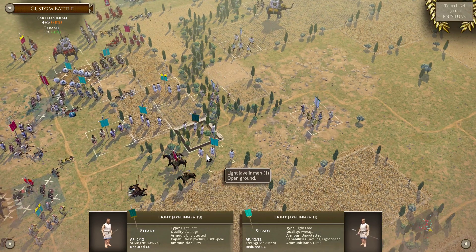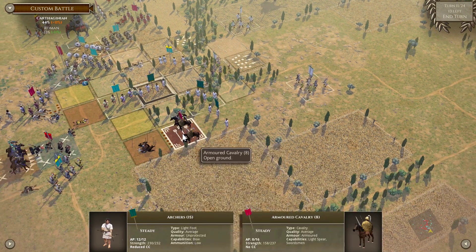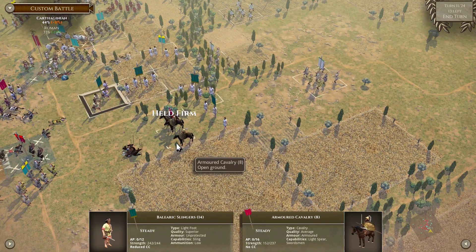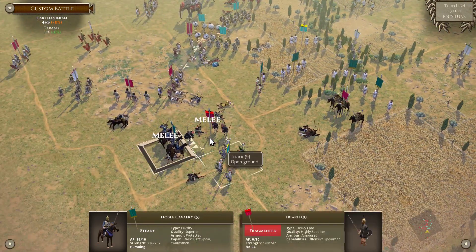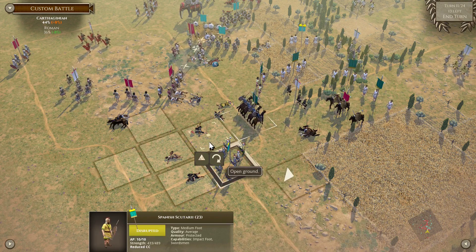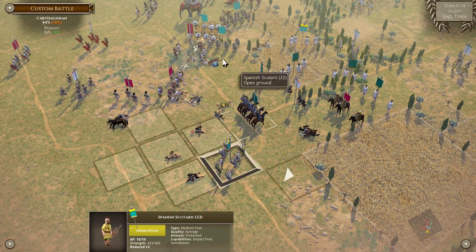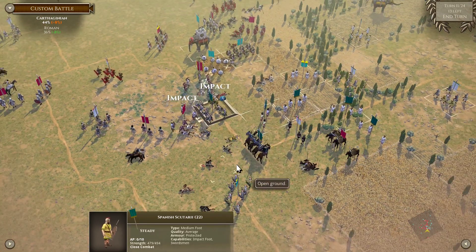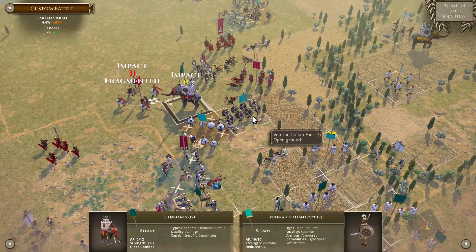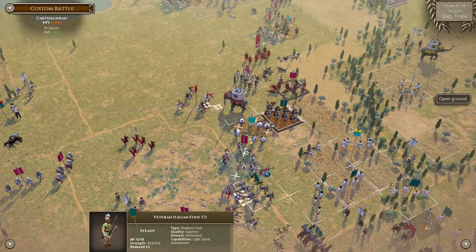Let's do what we can to disrupt this unit. Hopefully we catch them with the cavalry, because in the meantime what I want to do is set up a flank. Let's do this first — set up a flank. We have to charge here. Got them down to frag, you're going to get broken.